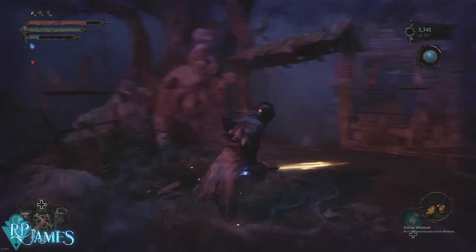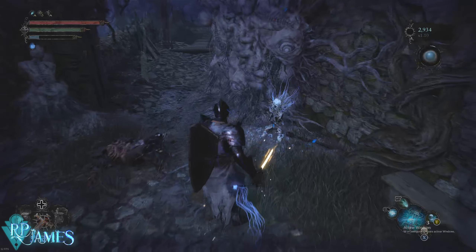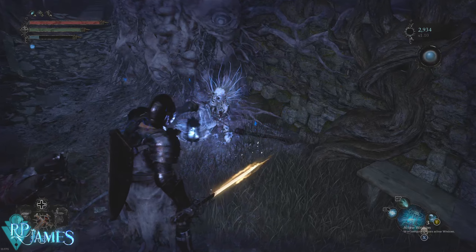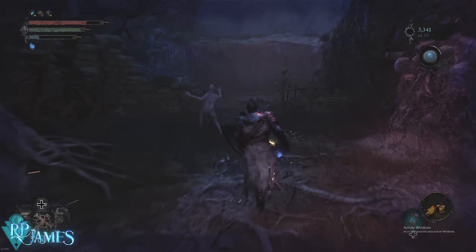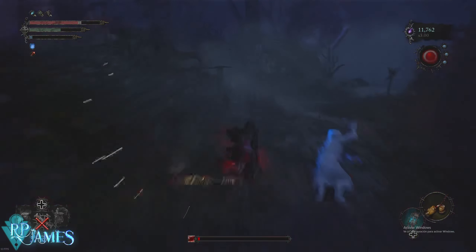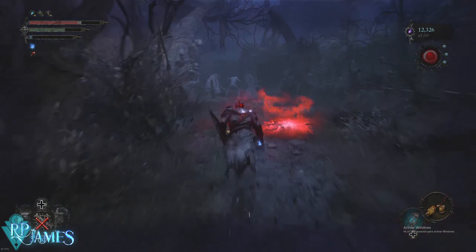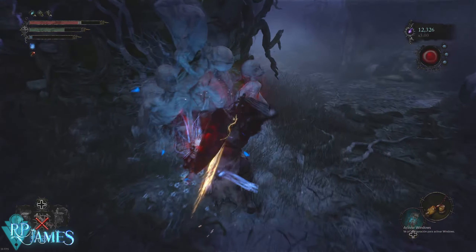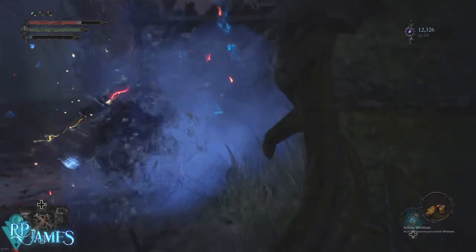You want to be looking for effigies — effigies are going to get you back to the normal world. What I like to do, and the best advice I can give, is just explore Umbral as much as you can and find that safe spot. Once you know where the safe spot is, whenever you feel you are reaching the maximum threshold of time you can remain in Umbral, go back to the effigy. Do not use the effigy immediately, because you do want to explore Umbral.